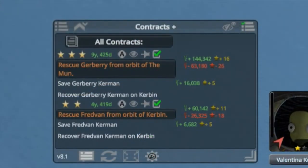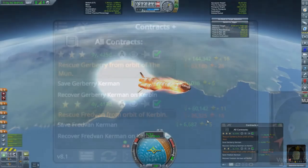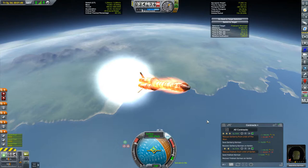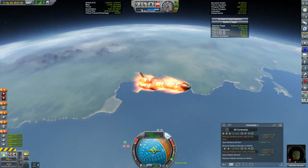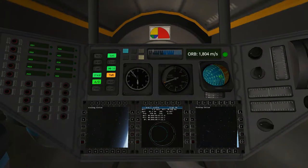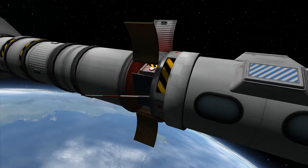The other rescue contract is to get Jerberry from an orbit about the Moon, so after rescuing Fred Van, the plan is to shuffle ourselves into a Mooner orbit. If you've watched any of my KSB math videos, you'll likely think that I plan my fuel budgets precisely every time. Well, this time my budget was much more shot from the hip — we'll have to see how this goes.